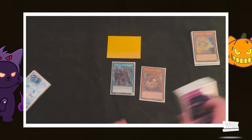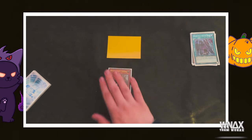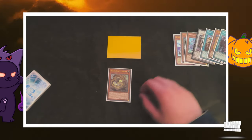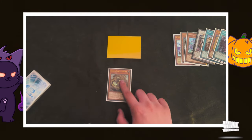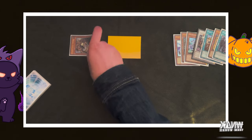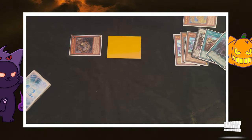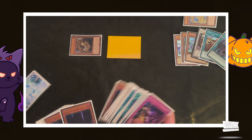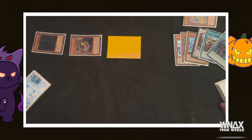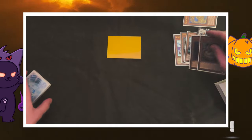It doesn't particularly matter which one you add — it can be Vishuddha — it just ends up being the same in the end. Since we control a non-effect monster, we can use the effect to Special Summon itself. Then we can use Ashuna's effect to banish it from our grave and summon out the Vishuddha. Now from here, we can Synchro these away.